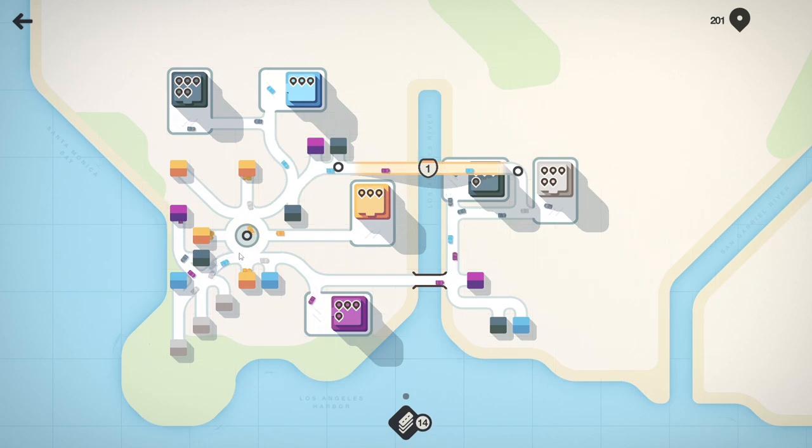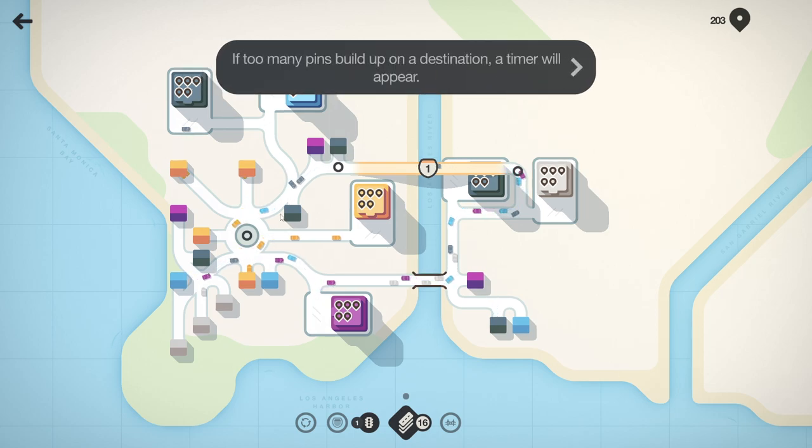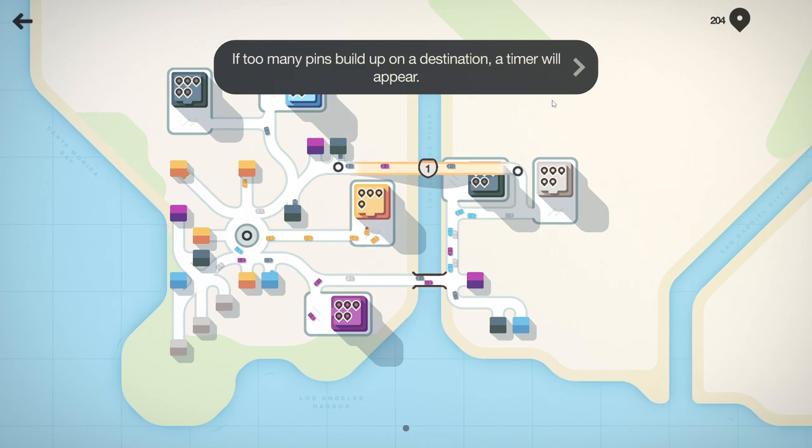That actually deleted itself, that little bit. This house is just living on the roundabout, so that should make it a bit better. We got our traffic lights back so we can put traffic lights somewhere else where it gets kind of busy. This is flowing right now though. If too many pins build up on a destination, a timer will appear.